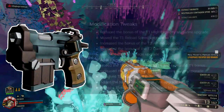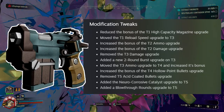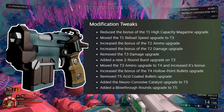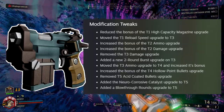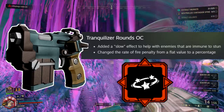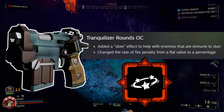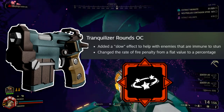The Sabata got a lot of love in this update. It has been given a 2 round burst gear mod, a better corrosive gear mod in tier 5 that pairs nicely with the sludge pump, and blow through rounds also in tier 5. The Sabata tranquilizer rounds overclock also got the ability to slow enemies who are immune to being stunned, so it makes the overclock still usable against those bugs.